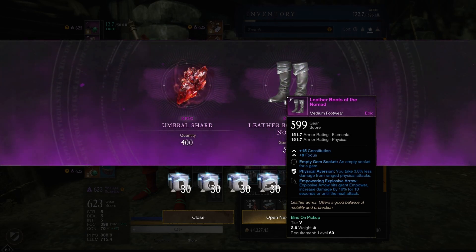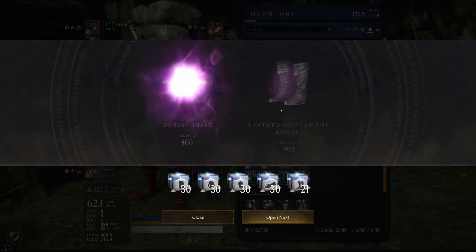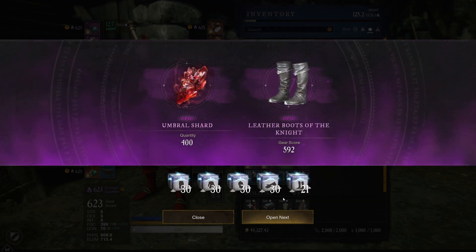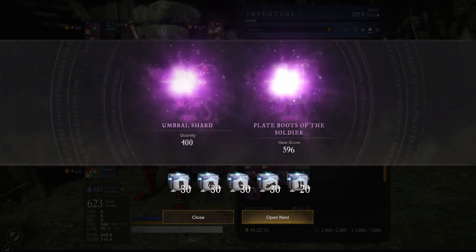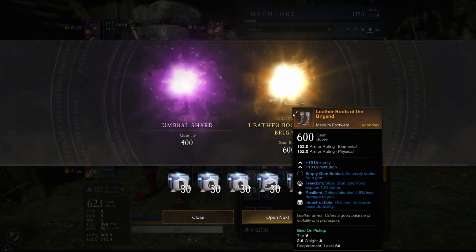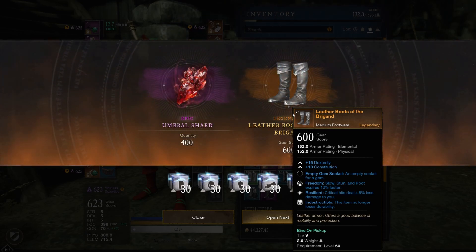Constitution, Focus. Constitution, Strength, Figure, Refreshing — not too bad. Strength, Refreshing, Angry Earth. Oh, here we go — Leather Boots of the Brigand! Dexterity, Constitution, Freedom, Resilient and Indestructible. If only the Indestructible were not on this item, it would be such a good one. It would definitely be one that I would be using.